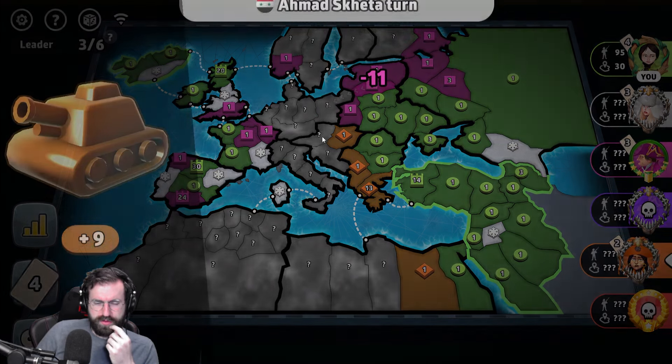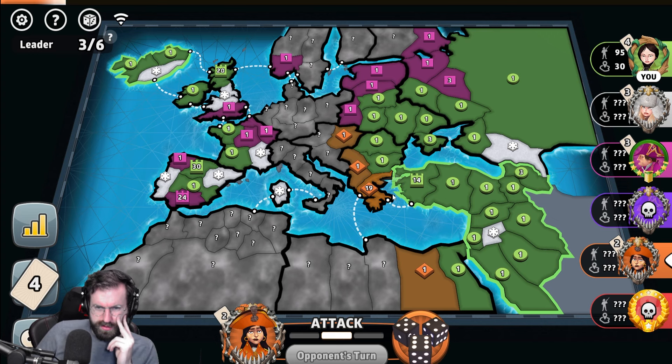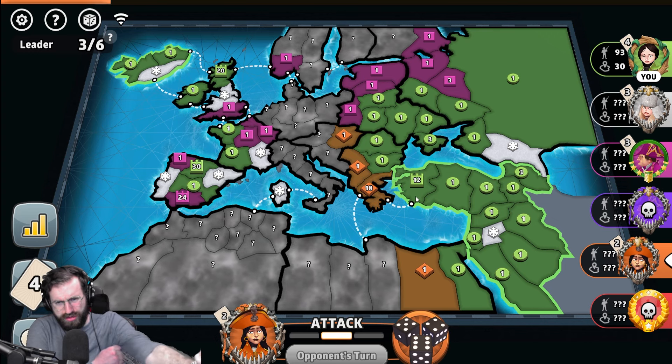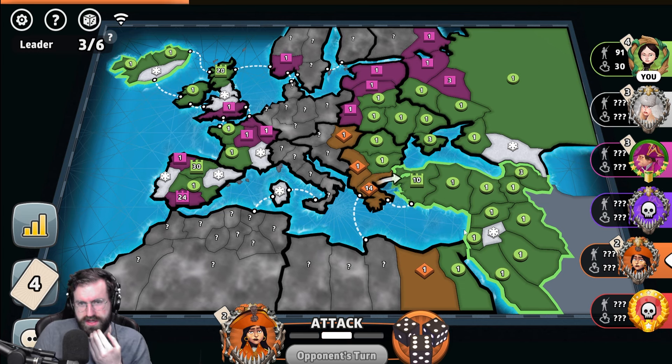He doesn't remove orange's bonus in here, which is a little bit annoying. 22 on 14 — not a guarantee. He's going to try these dice rolls and man, loses three right off the bat. This is not worth it. I don't have a set, but now if he doesn't get this, he doesn't break me. He doesn't break this bonus. This is a really poor play.